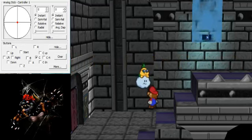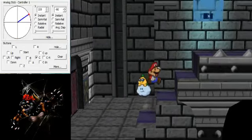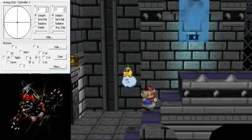I think this looks a little bit too far, but it may be good. I'm going to check this by pressing C-down and pressing nothing. If it worked, I will successfully clip into the wall — but I didn't. It looked a little bit too far up.